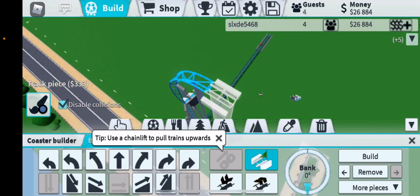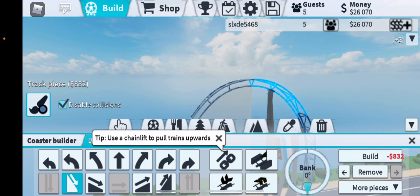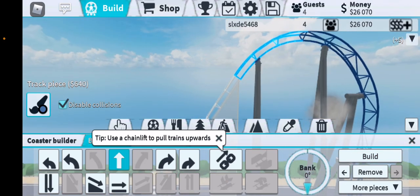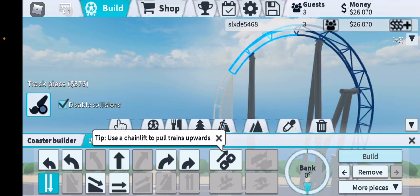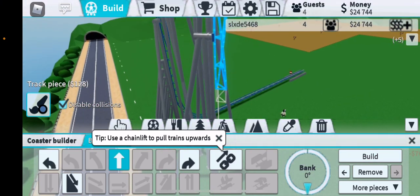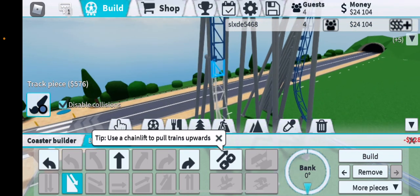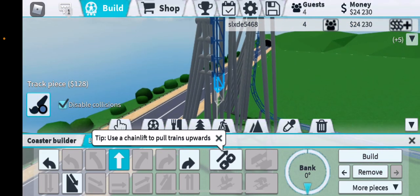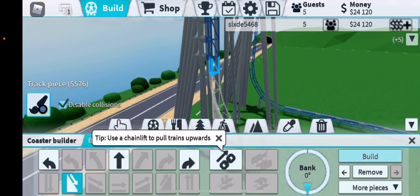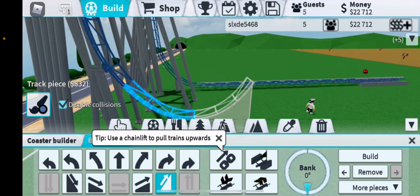Now we keep building. You're going to want to go down like this, go straight down, then make another turn like this. Go down, and then make it upward.